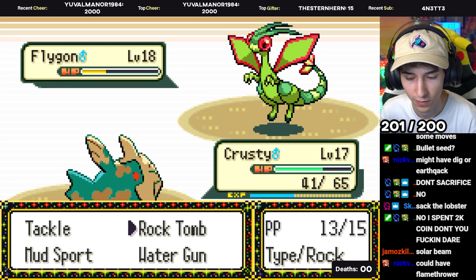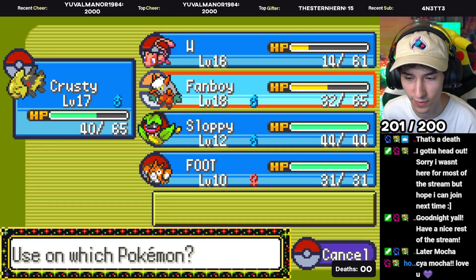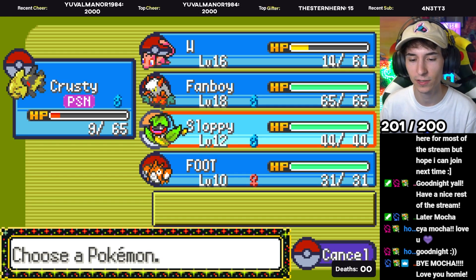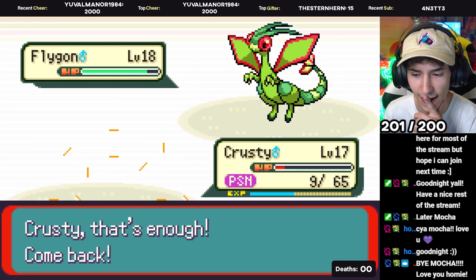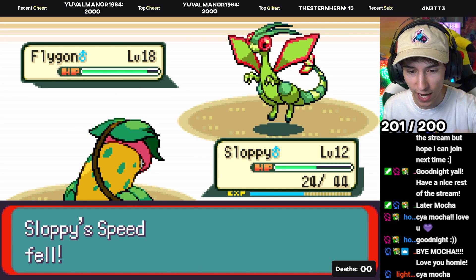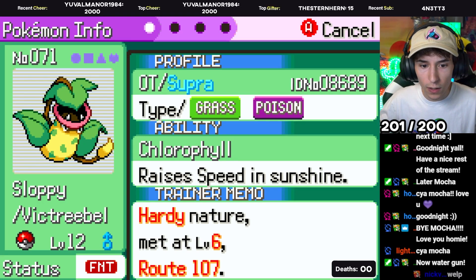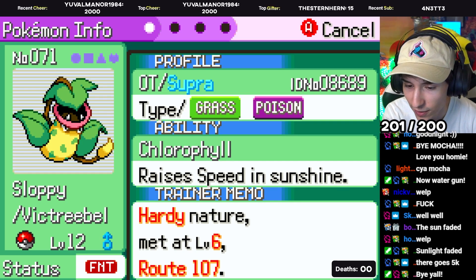You're gonna heal this turn? Yeah, you're gonna heal — I will too, and I potion you. It goes for Toxic — interesting. We gotta get out of this, no deaths! Rock Tomb again — just making sure he's slow. So if I swap out to Sloppy, he's minus two right now and I'm in the sun. I outspeed him — you just gotta live a Dragon Claw, Sloppy! He didn't even go for it. He's minus two, I'm minus one. I have Chlorophyll in the sun, I'm 100% faster — I sleep powder. He's faster! Chlorophyll in the sun, what the fuck?! He was minus two from Rock Tomb — how is that even possible? The sun faded? That was like three turns, how did the sun fade?